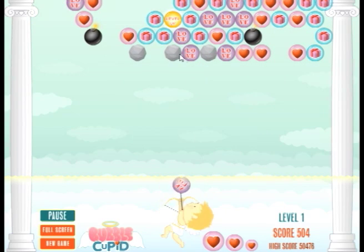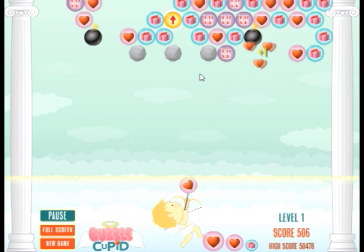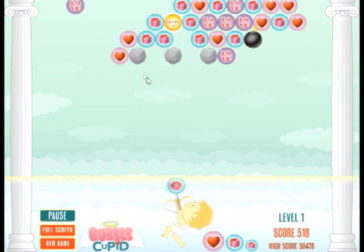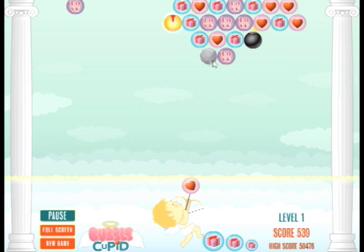Now I'm getting up to these gray bubbles that you can't shoot. You have to kind of work your way around them. Gray ones, you have to get all the bubbles around them to get them to fall.